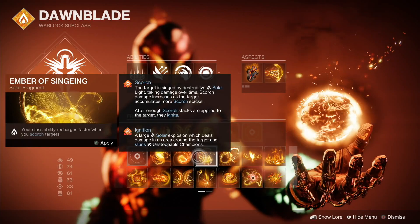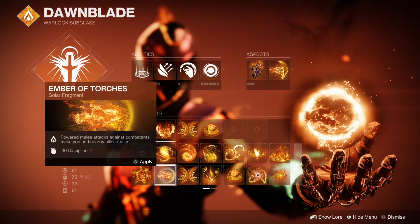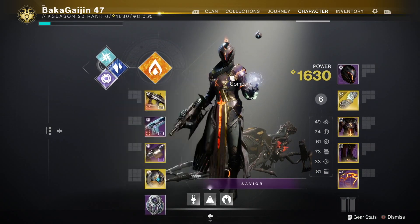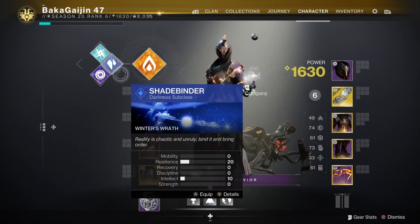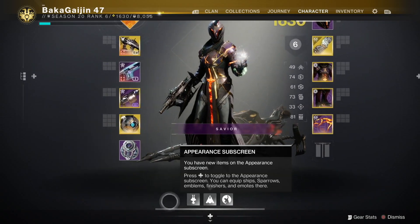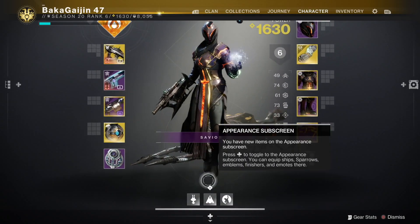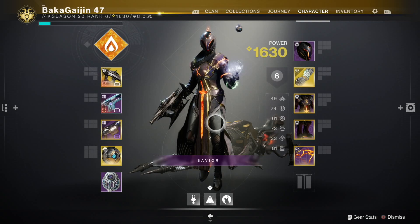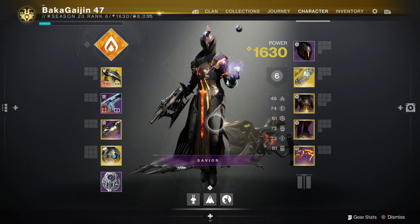There are new aspects on all three light classes — solar, arc, and void. Nothing for Stasis. I don't have Strand unlocked yet, though we do get a test of it in the opening story mission when we jump into Lightfall.